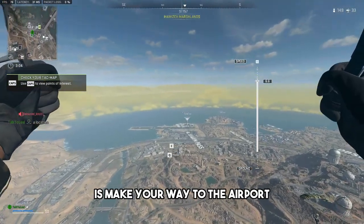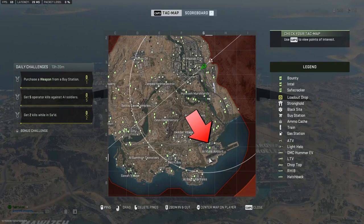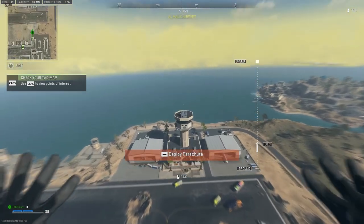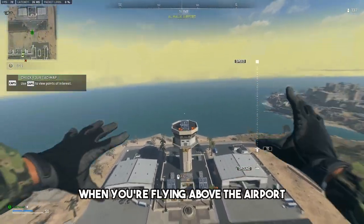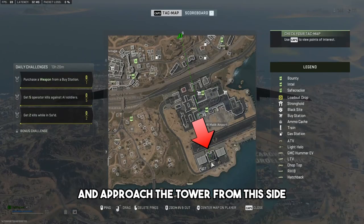The first thing you'll need to do is make your way to the airport, but don't land yet. Once you're flying above the airport, make your way to the tower and approach the tower from this side.